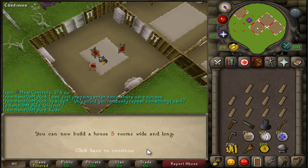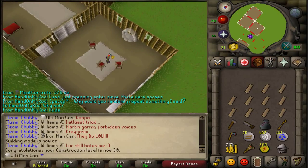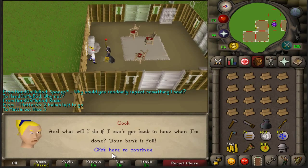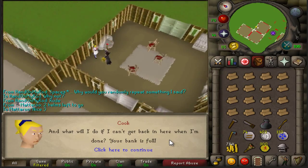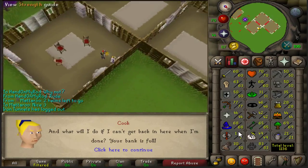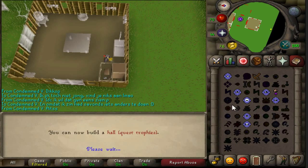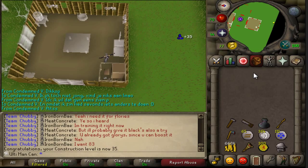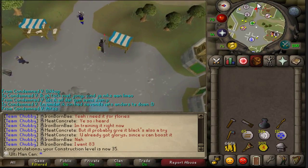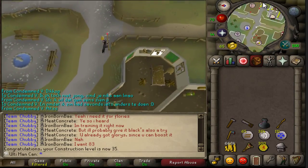30 construction - I can now get a butler or a maid, and that will help me with getting oak planks easier. The cook won't go to the sawmill since my bank is full, so now I have to do it manually which will take about 3 or 4 hours longer. Coming in with 35 construction, not too bad. I'm trying to get 42 ASAP and I just have to walk to the sawmill and cut the oaks myself. Not really a problem but I did expect to do it with the butler. Coming in with 40 construction, only 2 more levels to go.